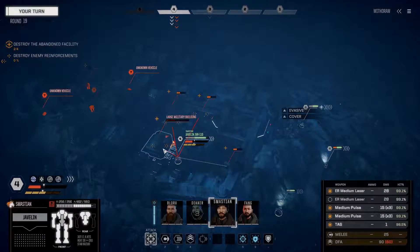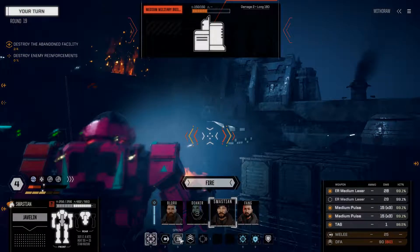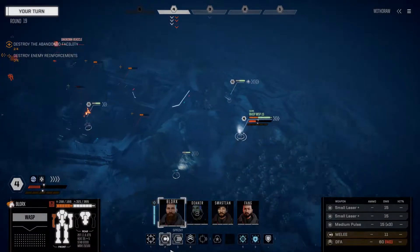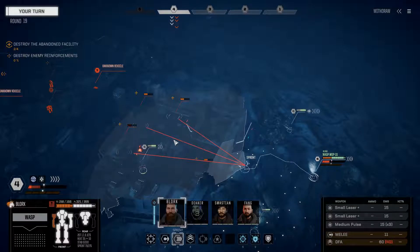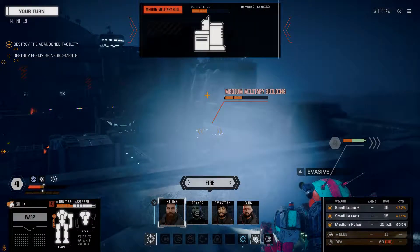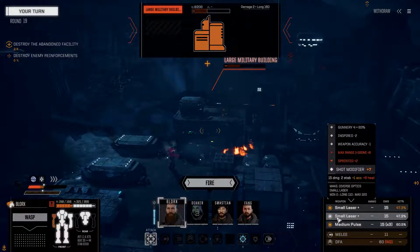Given that this building is a one-shot essentially, and I don't have multi-target - do we want to expose Blorks like this? We'll risk it - I don't think they'll be able to get a line of sight on him. We will vigilance, however, on the off chance they do. You don't need to fire with everything - the medium pulse is going to be enough here.